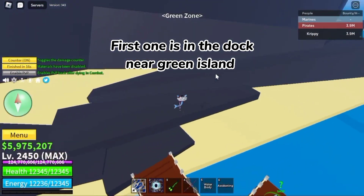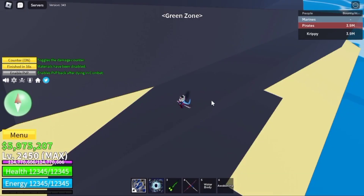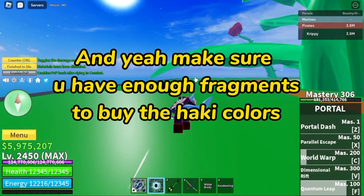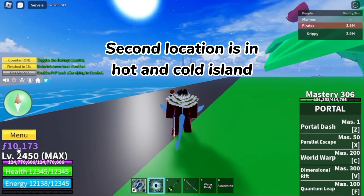First one is in the dock near Green Island — here. Second location is in Head and Cold Island.